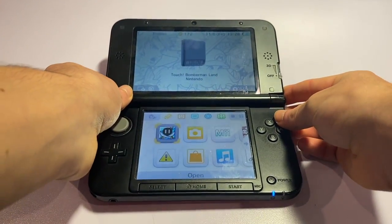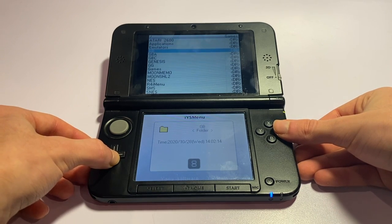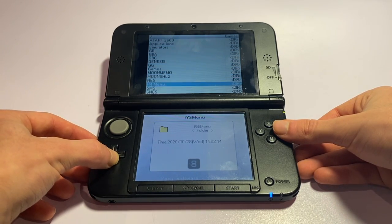Put the R4 card in your system, power up your console, and you should see this icon. Now if everything was done correctly, you should see this menu here. This is called the YS menu.